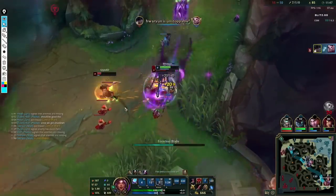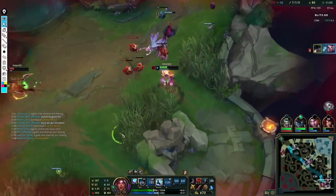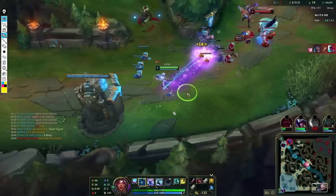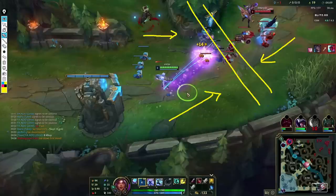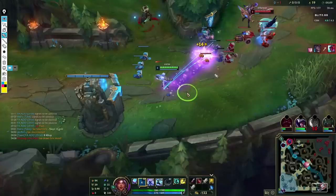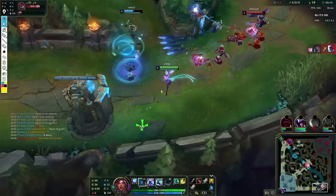In this clip, I want you to pay attention to how the enemy uses their spells as well as the way they walk up to the minions, and mine and Pike's reaction to them. What we want to look out for is: if the enemy oversteps around this line, that's a turn for us to go in — because the wave is at our turret, it's much safer for us to farm whereas the enemy have to walk up. Let's look at what's being used: Janna uses her tornado for free, which is a very good sign for us to go in.